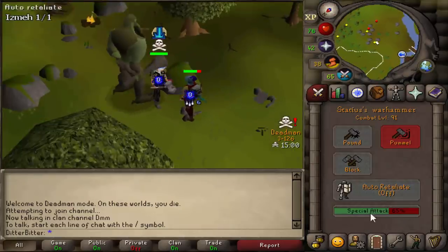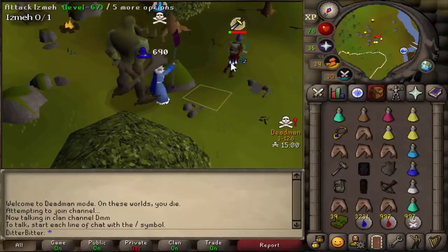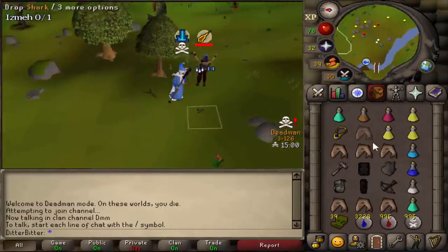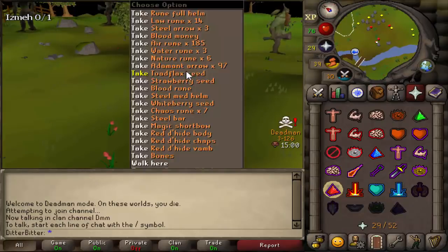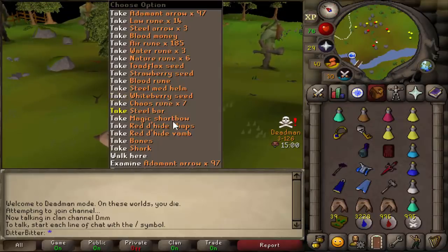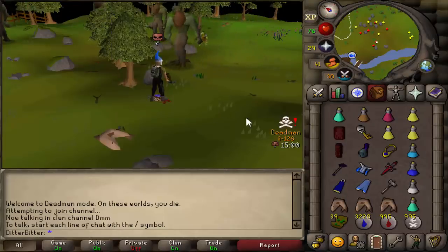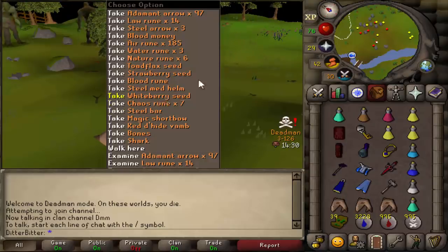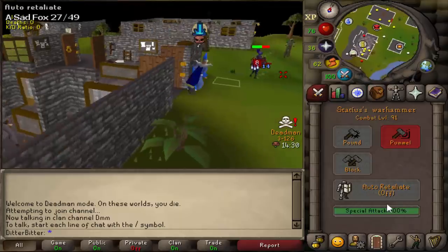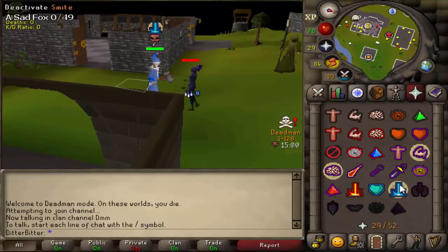Statius warhammer spec hits 42, he's put up pray melee, splash on the refreeze - and he's dead. Did this guy not have any food on him? That is a rune full helm - red d'hide, I sold red d'hide for 20k a piece earlier so I'll take both of those. He had a rune full helm and literally no food, which is very strange. Now this is the freest d scimitar I've ever seen - statius warhammer spec 28, 38, and that is the freest d skim I have ever claimed.